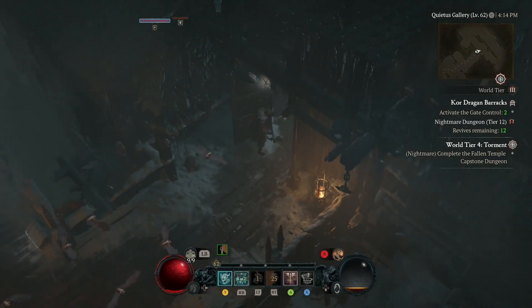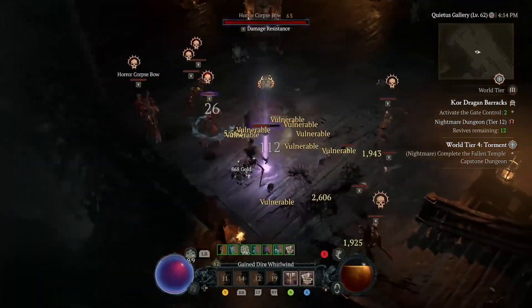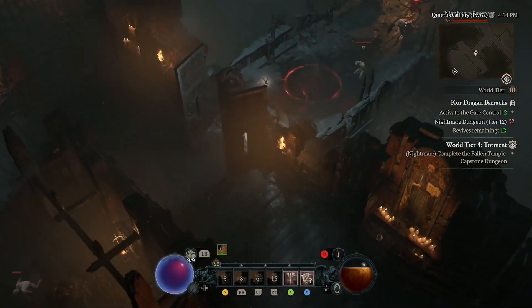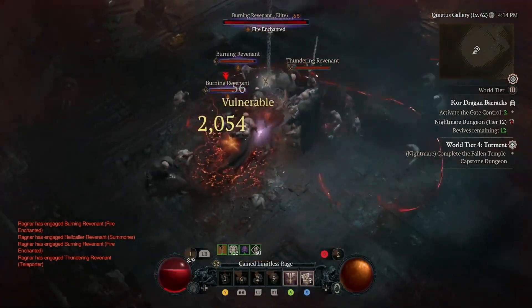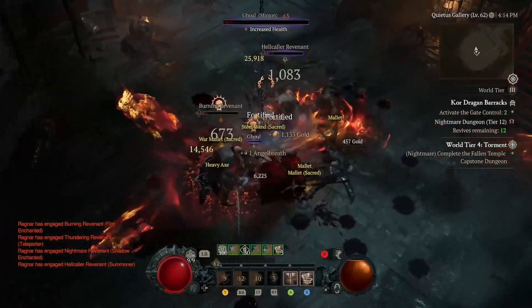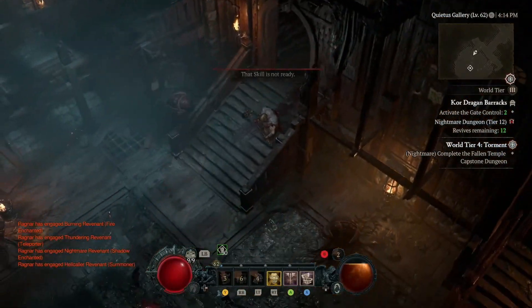Next up, we have obol farming. The fastest way to get obols, to my knowledge, is by doing world events. There's a cool rotation where you use the Nightmare Dungeon reset glitch, then farm a cellar, go out, do an event, go back into the cellar, go back out, and the event has respawned. It's a really fast way to farm obols. If you guys want a guide on this, let me know and I'll happily make one. It's just a really good way to get obols to target farm specific gear.